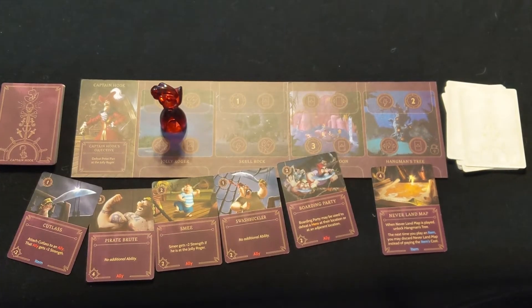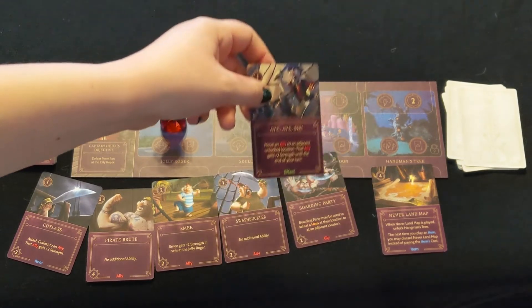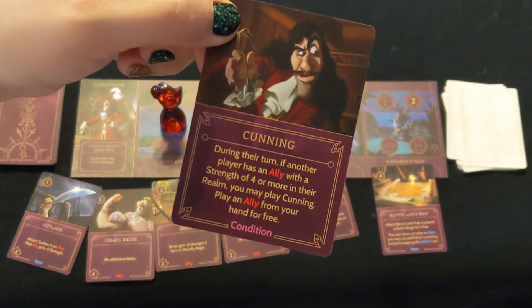You can also attach the Cutlass to an ally to give them an additional 2 strength. If you're in a pinch, you can use Aye Aye Sir on Boarding Party to give them an additional 2 strength, since Boarding Party can be used to vanquish a hero at an adjacent location. Keep an eye out for Cunning as well, as this will help you play allies in a hurry.